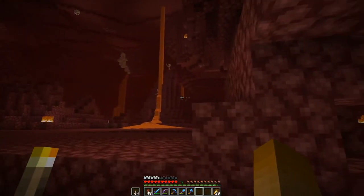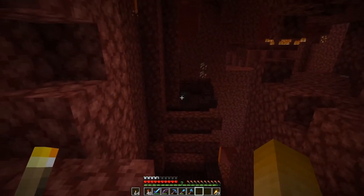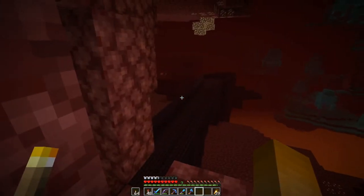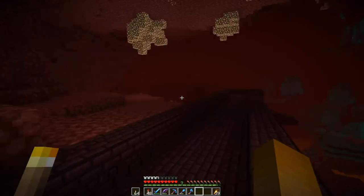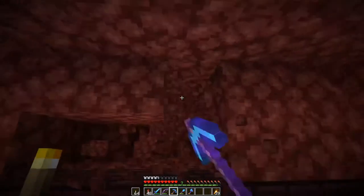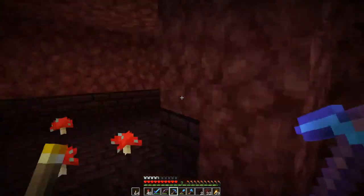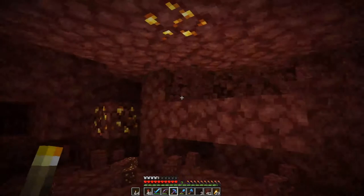Our portal is over there and quite nearby we have a fortress with a blaze spawner over there, and the large part of the fortress is over here. We also have some nice crossroads that we will eventually use to make a skeleton farm, but we will dig in on this side a bit and create a room here where we can create our bartering system.